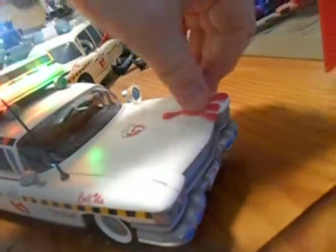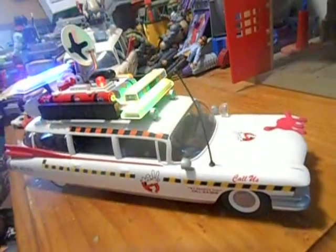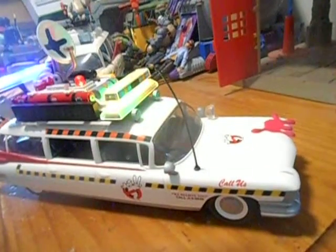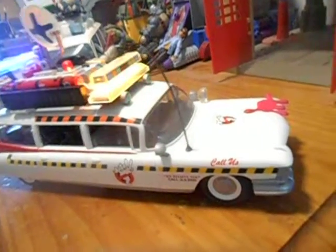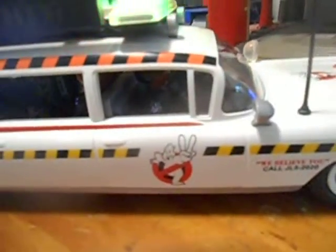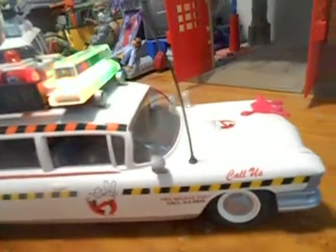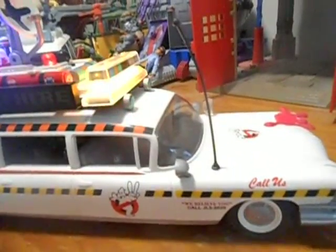It even comes with a little removable slime splatter — pink, for accuracy for the second movie. If you're a Ghostbusters fan and you have a chance to add the Playmobil Ecto-1a to your collection, do not hesitate. It comes with all four Ghostbusters in their Ghostbusters 2 outfits. Ray and Winston both come with the slime blowers, Egon gets the gigameter, and both Egon and Peter also have regular proton packs.